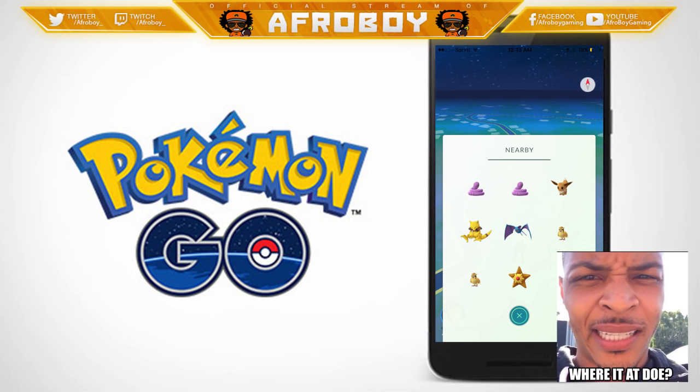The biggest thing about this update is they removed footprints on nearby Pokemon. As you know, there's been a bug where all Pokemon said three steps away. When they updated, they messed something up with the server, which broke the Pokemon tracker. Now they said, 'You know what, we're not even gonna fix it — we're just gonna get rid of it completely.' So now it just shows the Pokemon with nothing else, no distance indicator.